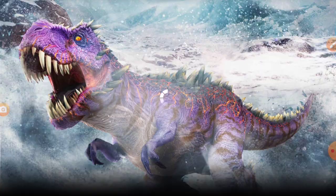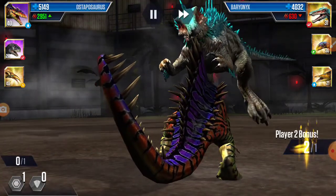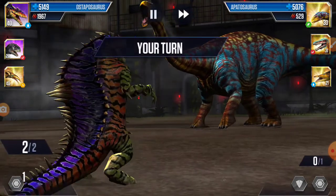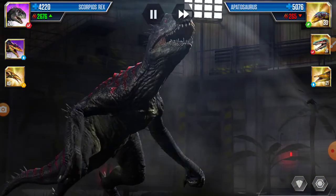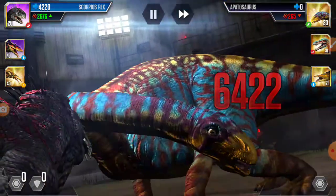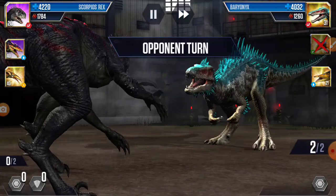Okay, this is battle. First we need two attack points — we'll take ourselves first. He has two action points. Oh, Apatosaurus came, so we should also get our Scorpius Rex. Scorpius came — we will take two attack and bye bye Apatosaurus. Second again, Baryonyx came.